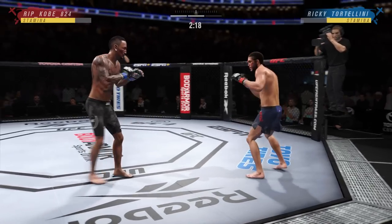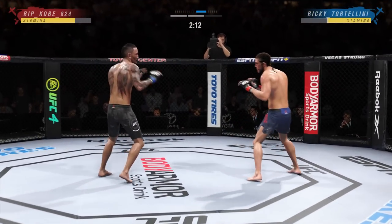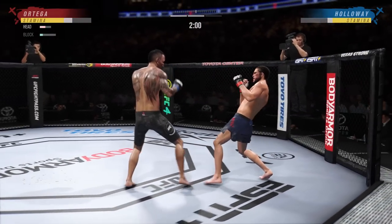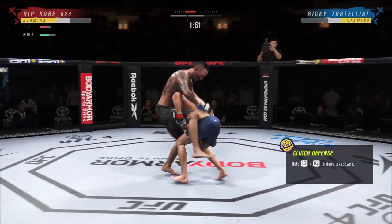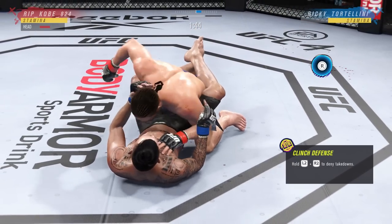When I'm in my opponent's guard I'm so careful, and I end up bailing — showing them respect. Because even if you land shots when you're postured up, your stamina is going to be low and they're going to try to lock in a submission. I'm trying to make the most of my time on the feet, and I really felt like I hit him with that uppercut but it missed.